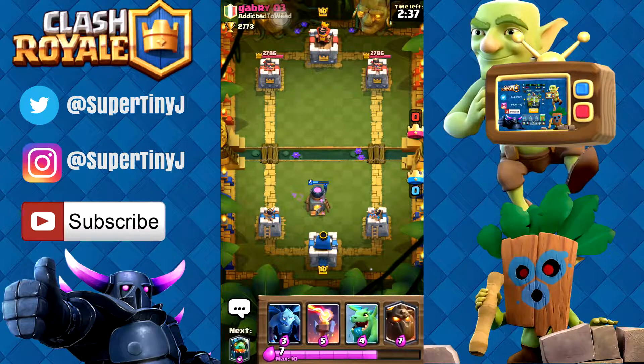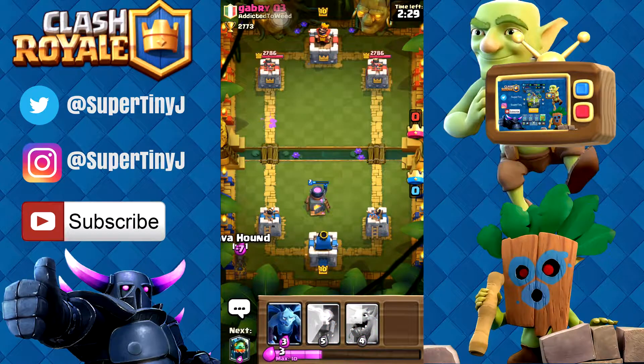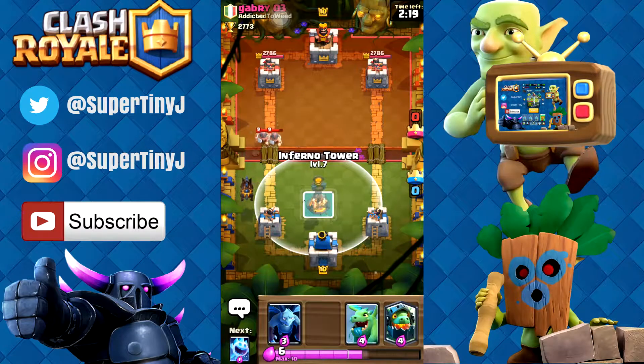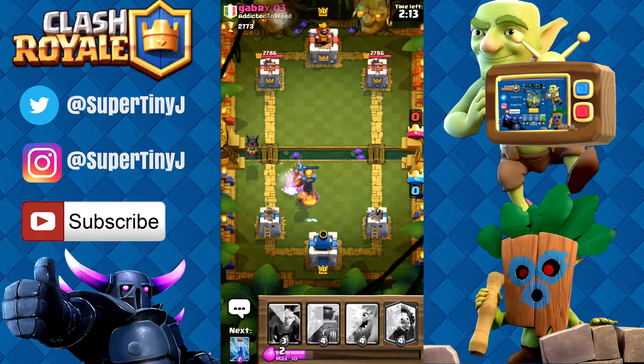We did a good job. Let's see if we can try to do a lava push. I'm not good with the lava hound at all, so we're gonna see if we can try to pull this off right now. Let's put down the lava hound — why not, let's see what he has to counter that. We're still slowly building up our pushes, so let's put down an ice spirit just to take care of both of those.